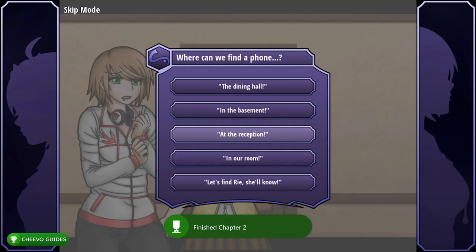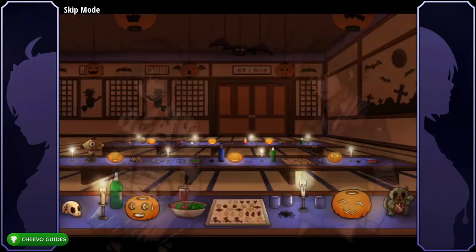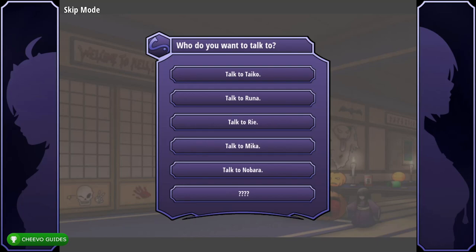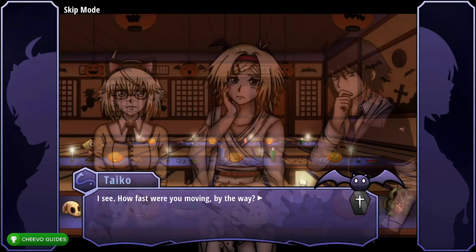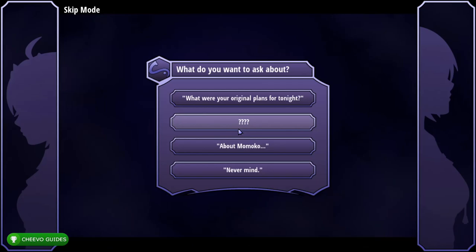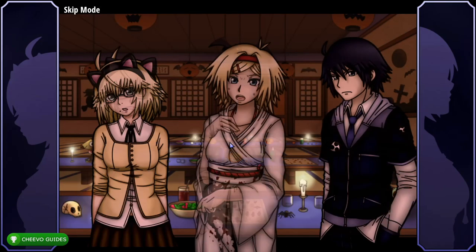Press 'At the Reception,' then choose 'She openly carried it with her the whole time,' then 'It was definitely suicide.' Now exhaust all dialogue options with each character. Talk to Taiko — ask about Kotoba, then Kotoba and Momoko. Talk to Runa, choose 'What happened during the blackout,' ask about Omoko and Hero's relationship. Press 'Never mind,' talk to Rai, choose top option, then second, then third option. Talk to Mika, then Nobara. Go back to Runa — the third dialogue option will now be available.